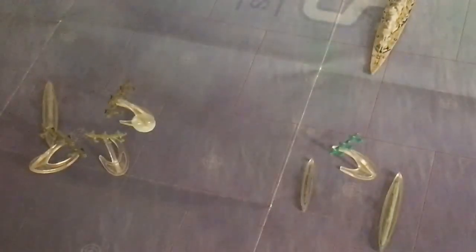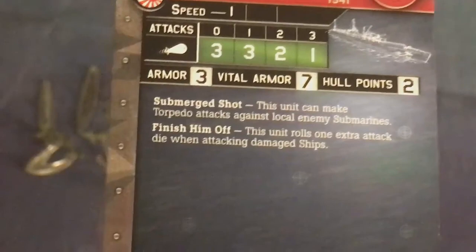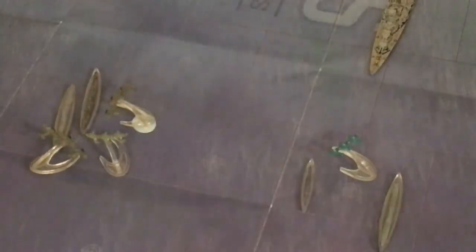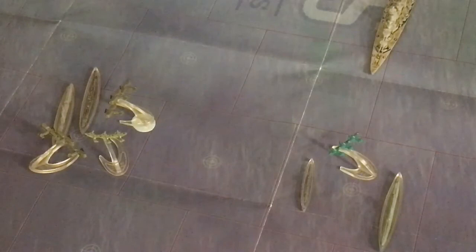We got a six and a five, which is three hits — exactly what we needed to put damage on the I-19. The I-19 has two hull points so it is now damaged to half its hull. Unfortunately subs only move one so it won't affect its movement, but we'll see if it affects anything else. That was actually a big difference from the last game where the planes were basically wholly ineffective.